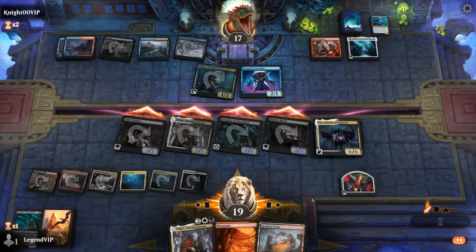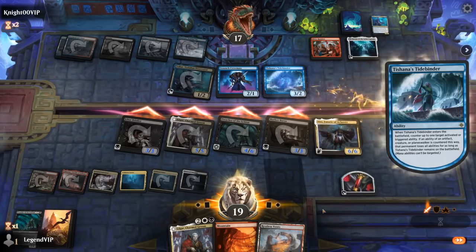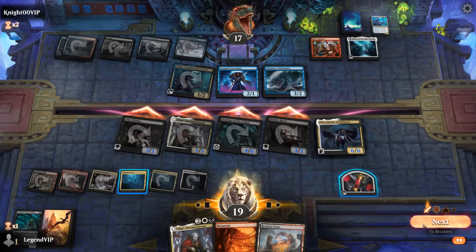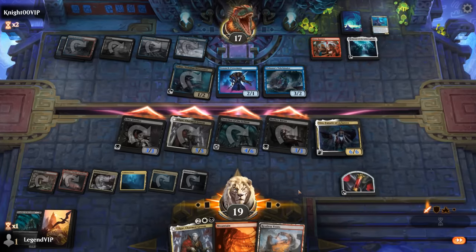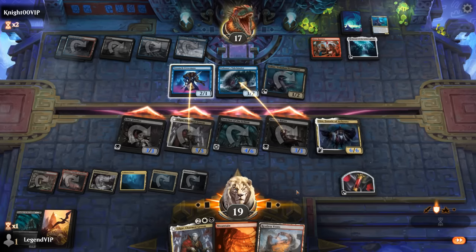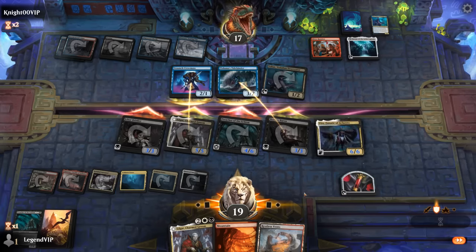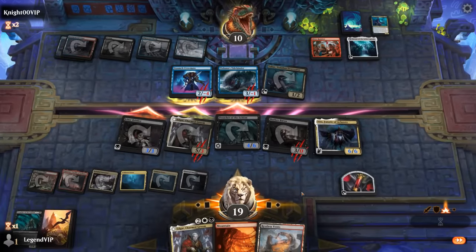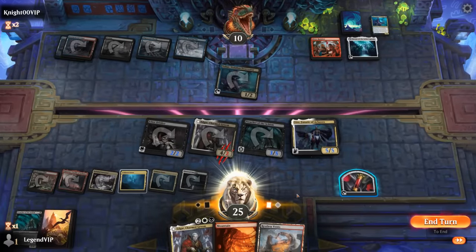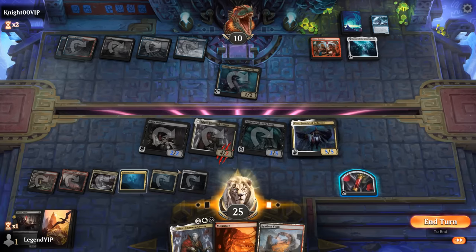Restless Vents — that's fine. The opponent had a Tidebinder to set up an ambush, trading for Baron, jumping Edgar, and dealing 7. I should have used Estate before the trade happened if I wanted to make another blood token. We'll pass a turn here, then use the blood token to discard a land next turn.